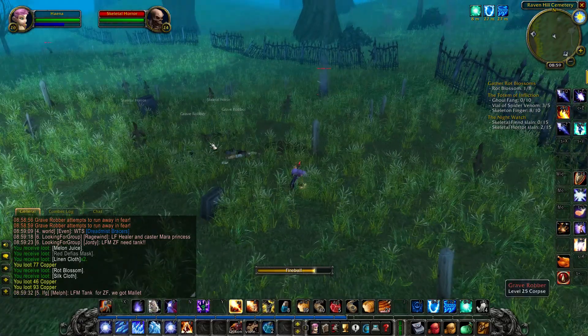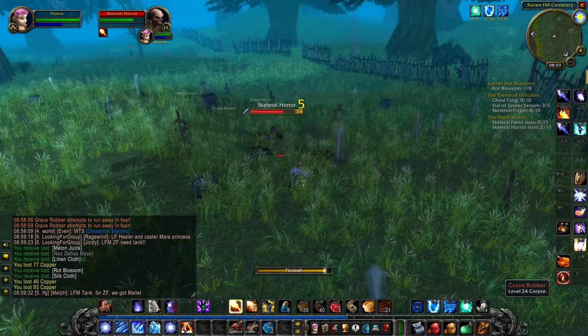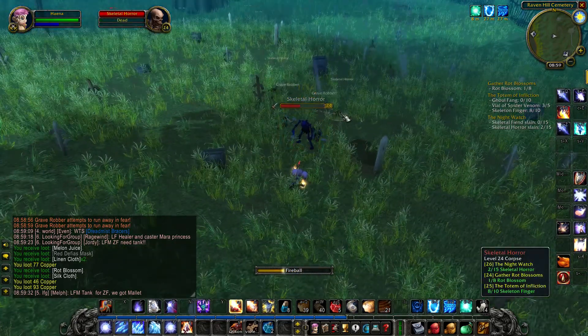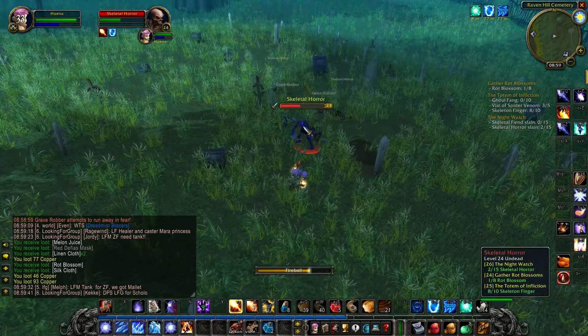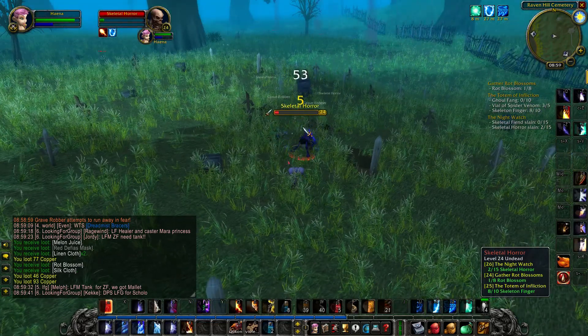To do the Gather Rotblossom quest you need to kill Skeletal Horrors. You can find them at Ravenhill Cemetery, or at the Blind Mary House to the South East.